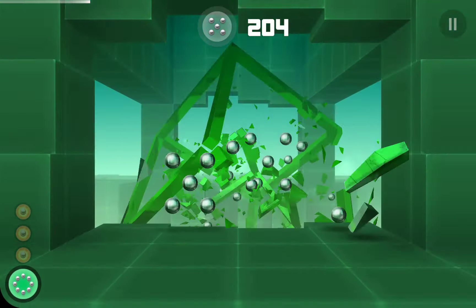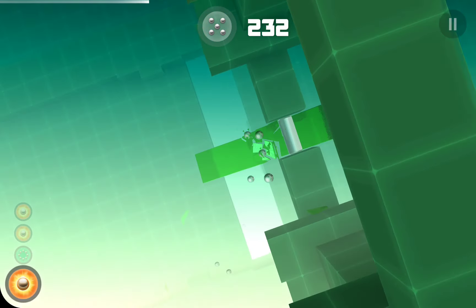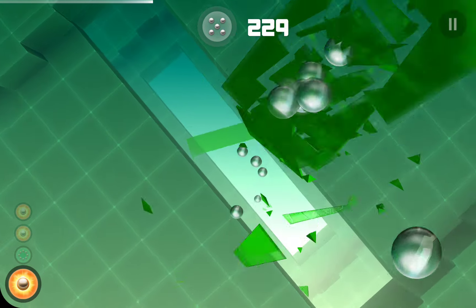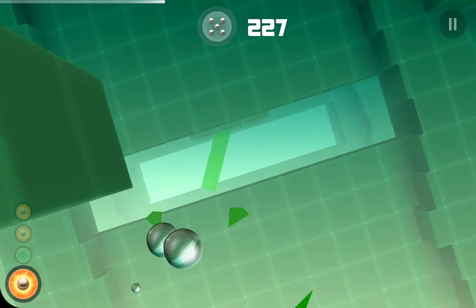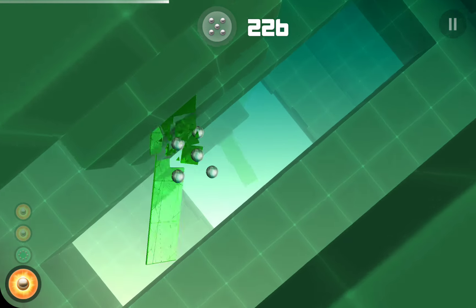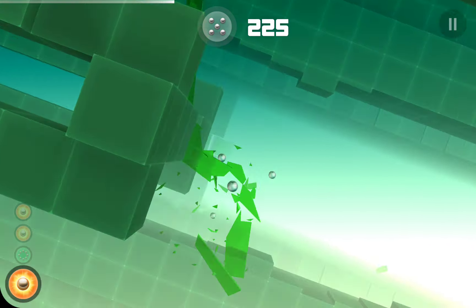That one was technically not a waste because I substituted one fireball power-up for another — I collected a fireball power-up and a fireball power-up disappeared from my inventory. Although that would leave me down one ball because I had to expend a ball to get it. There's only one propeller back there instead of the usual two, and there's no second propeller there.